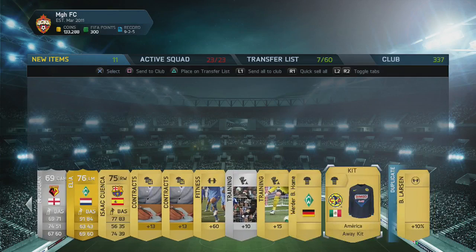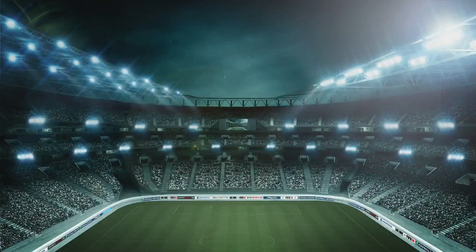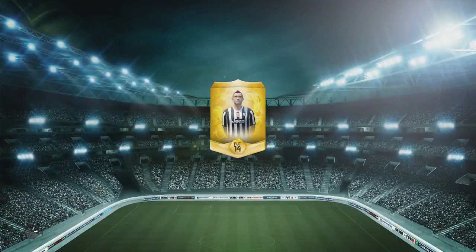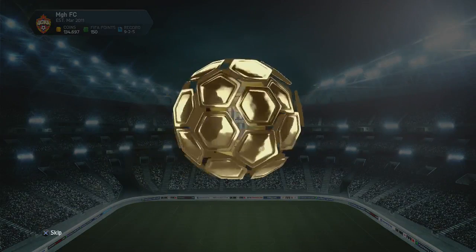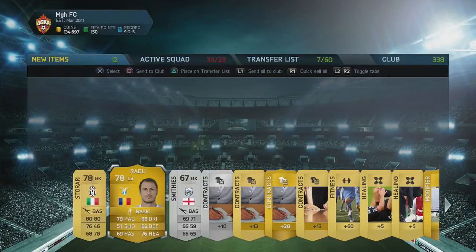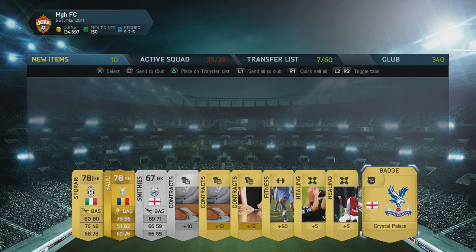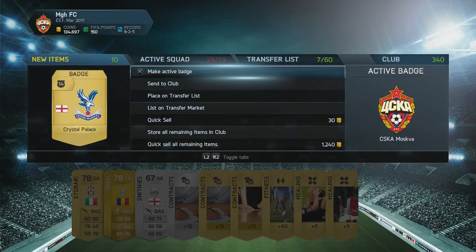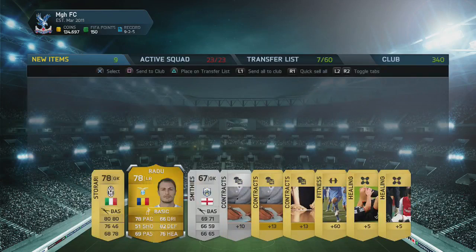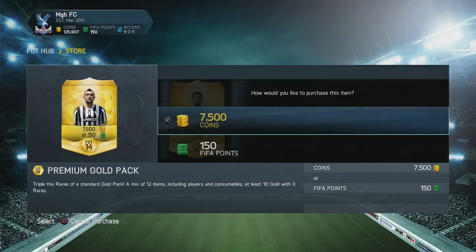Got a duplicate there. Some decent kits — I quite like that kit, we'll keep that. Nice to switch them around sometimes but unfortunately it was another pretty poor pack. Now there's only two to go. Vidal — wouldn't mind a Vidal, that'd be a good player to give away, I think he's worth a decent amount. We've got a modifier — they can be quite handy, left forward to left wing. We've got the Crystal Palace badge — I absolutely love that, I'm actually going to use it. That looks really nice. Nothing else in this one.